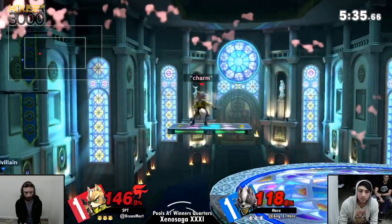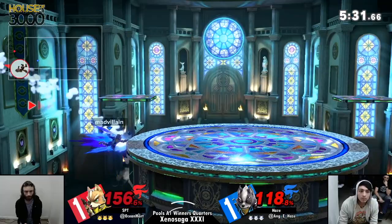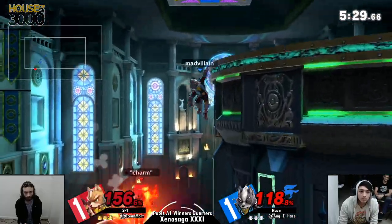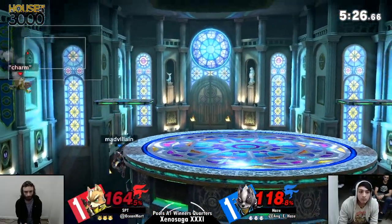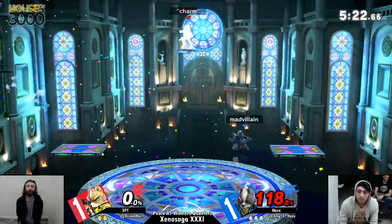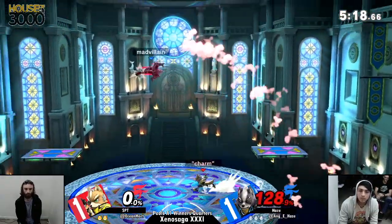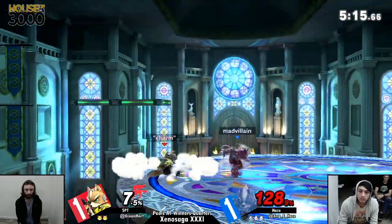Gets the back air — not going to kill yet, he's towards kill percent. Gets the nair — that's not going to do it either. Soft spot nair — that's bad. Another soft spot nair. He can lose all day, man — keep going low. Gets the back air and there he covers it. You can go high and he gets the back air. Nice option coverage from Hayes. That's the laser.